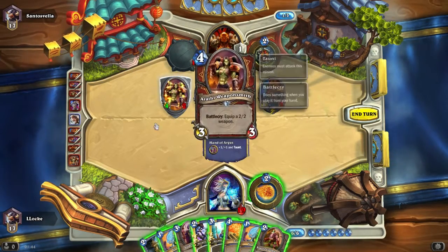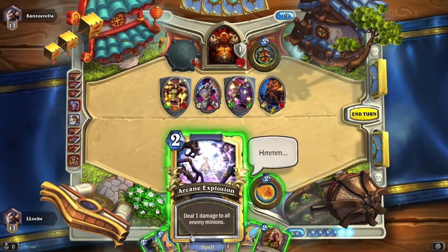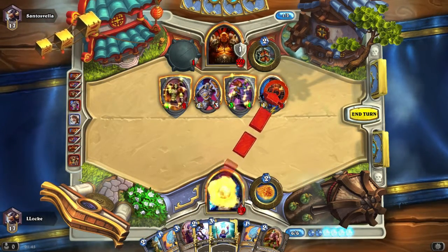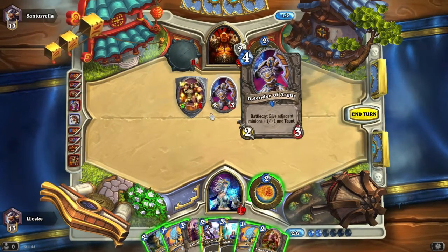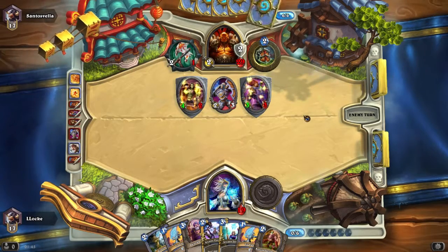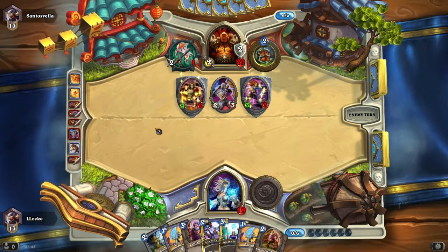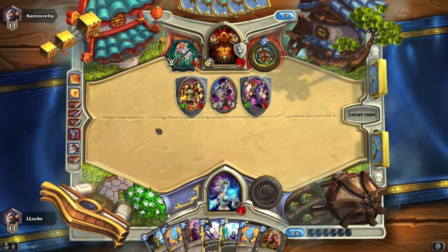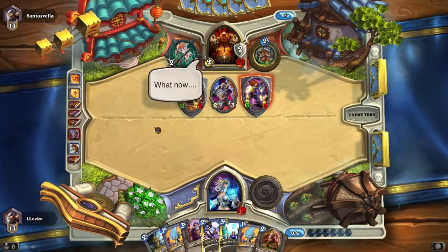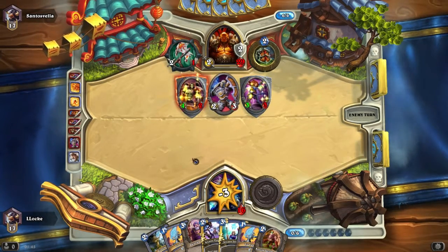I do need to get rid of that Armorsmith, but I'd either have to give up my Frostbolt or a Fireball for it. Otherwise he would just keep gaining armor — I really have to stop that. At least now I can ping down some of his damage. Next turn at 7 mana I could play Dalaran Mage, Sorcerer's Apprentice, and Arcane Explosion to clear his board. He's already done 11 damage to me though, and it's not really been the best start.